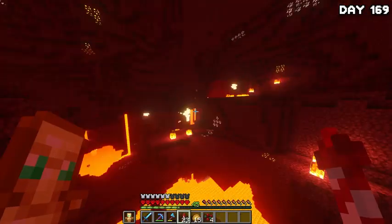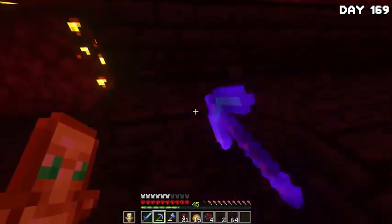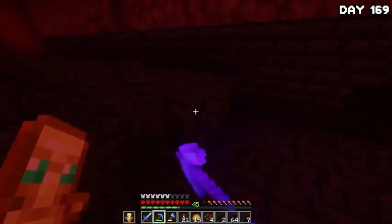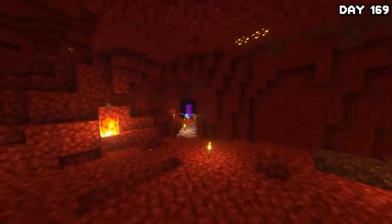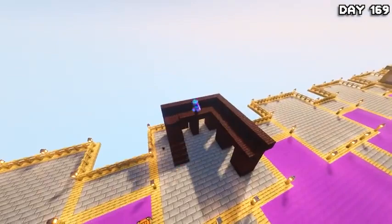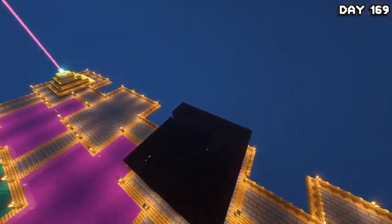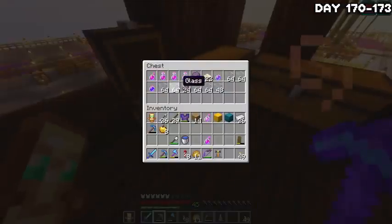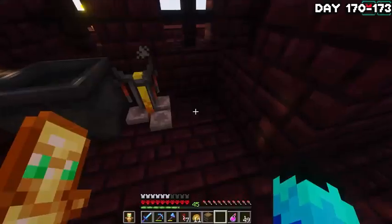On day 169, I headed back into the nether and back to the fortress to start tearing some of it down to rebuild in the overworld and create Fortress Island — because I'm basically rebuilding everything in the game at this point. After I grabbed as much as I needed, I headed back home and began the build, and this one was kind of weird but I kind of like it at the same time. We have another structure rebuilt and ticked off the list. On the morning of day 170, I got up and moved all my brewing stuff over to the mini fortress because I think it just fits there.